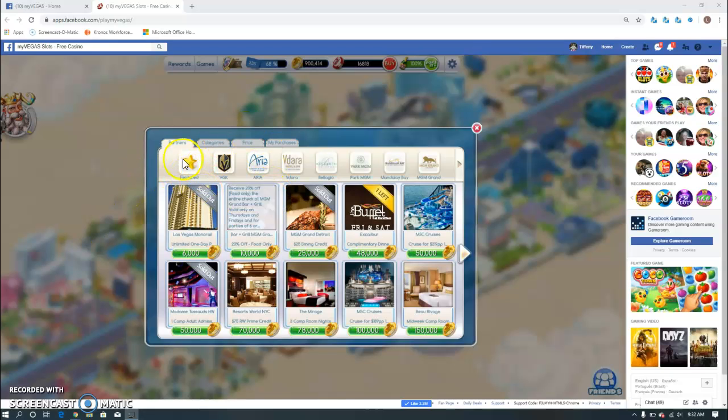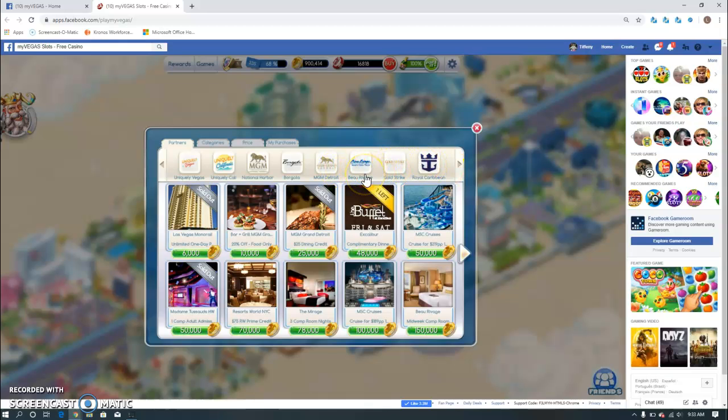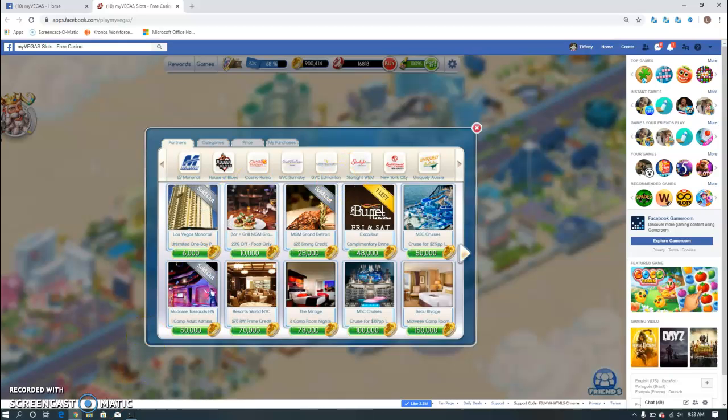These are all the different rewards that you can purchase with your points. You can search by casino, or if you don't want to go to Vegas, sometimes they also have cruise deals. Most of these are last minute cruises but you can actually get a free cruise for a pretty cheap amount of gold coins. I'm sure you guys are looking at these rewards and saying what is the catch — well there is no catch actually.